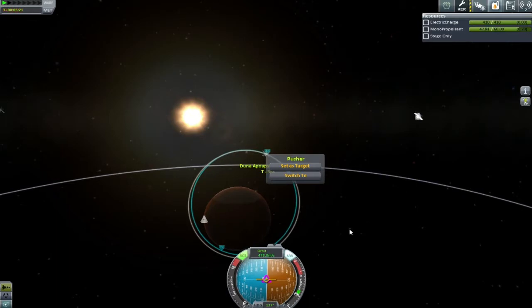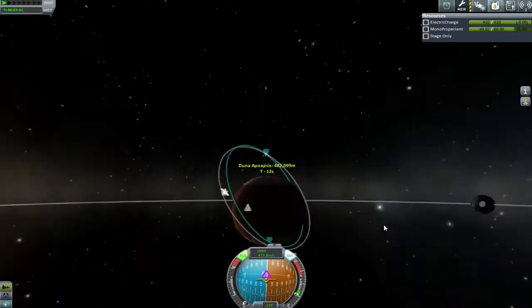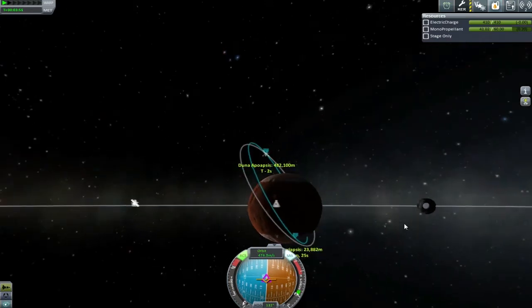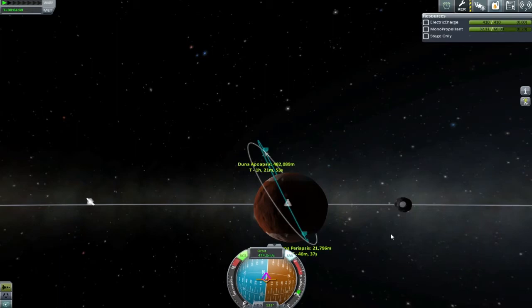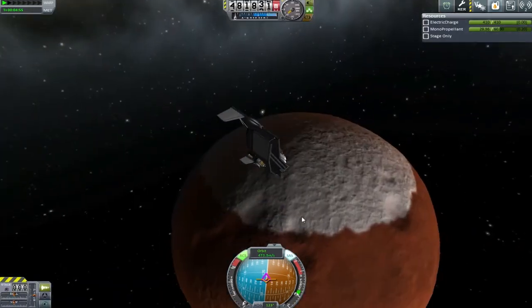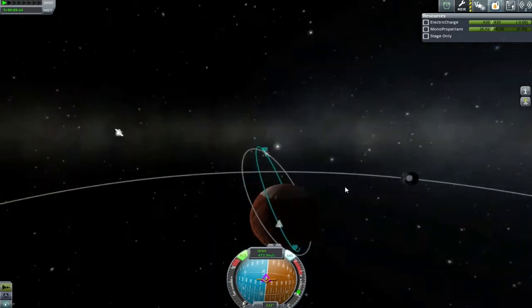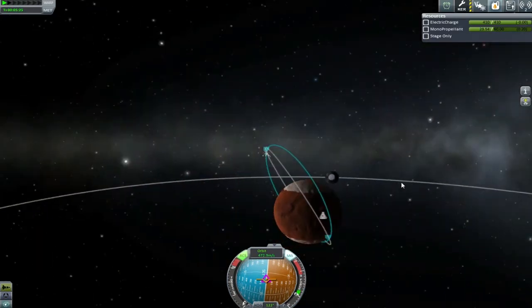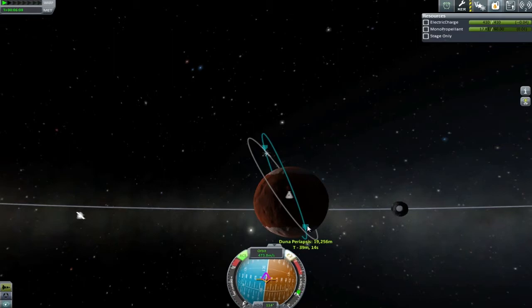The burn was taking so slow there was no way the maneuver node would complete in time, so I scrubbed it. I tilted ever so slightly retrograde so that when pushing the orbit around I'm not also pushing my periapsis up — remember we're trying to get down into the atmosphere as well as change orbit inclination. Then I just went for it until I nearly ran out of monoprop, keeping some back for maneuvering on planet or on the way there.